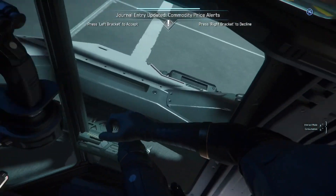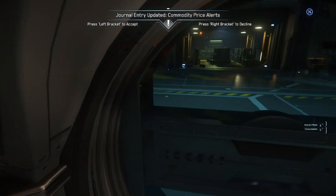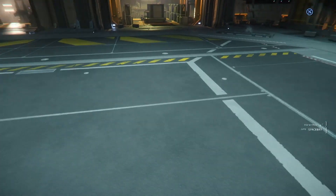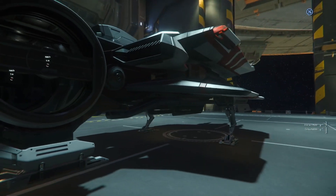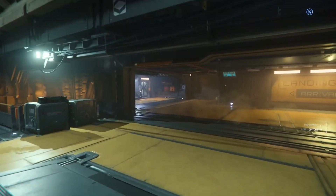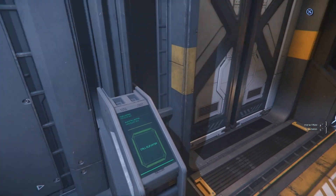Hold Y to get out of your seat, stand up, hit F and open the door. Always, always, always close your door when you leave — otherwise somebody can steal your ship. If you have cargo or anything in your ship, you definitely want to do that.